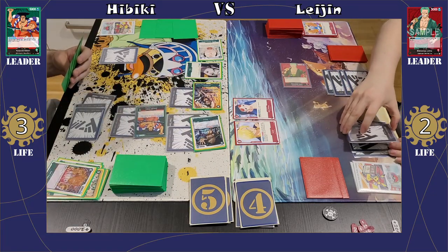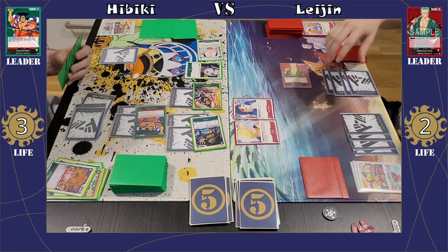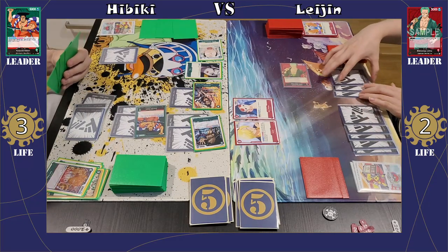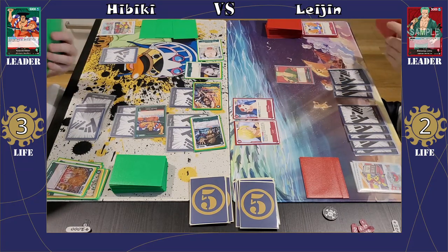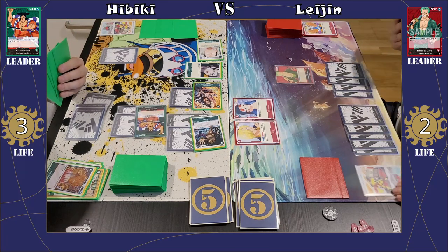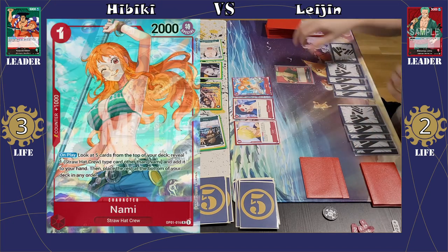All in all a pretty good turn for me. I got rid of her Chopper, I got rid of her Brook, and also made sure to bring her down to 2 life. Pretty satisfied how that turn turned out. Of course my characters are rested now, so my Momonosuke is an easy target — but she could also try and go for the Kinemon, the Ryzo, and the Izo is going to be a target for the Robin effect. So not feeling too confident still.